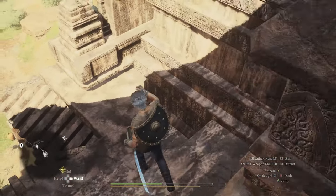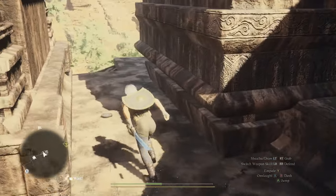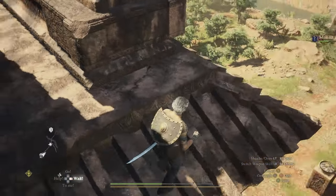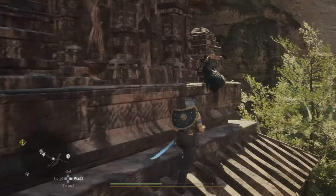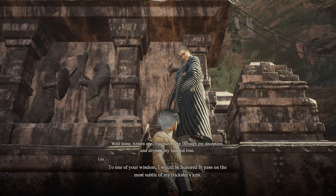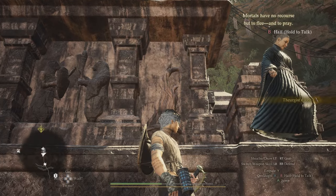Once you snake your way around this roof and make it to the front of the shrine — the front being where you entered this area from — you'll find her sitting on this ledge. All you have to do is talk with her and she'll give you the Theera's Rite, which you can use as soon as you head back to a guild area and unlock the Trickster vocation.